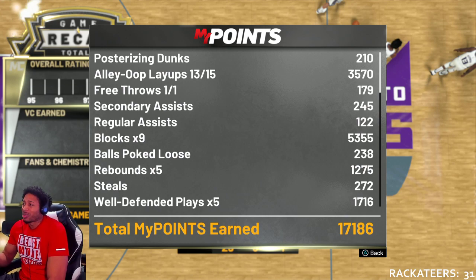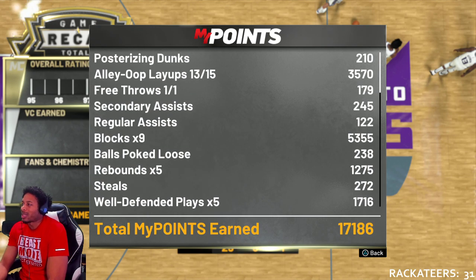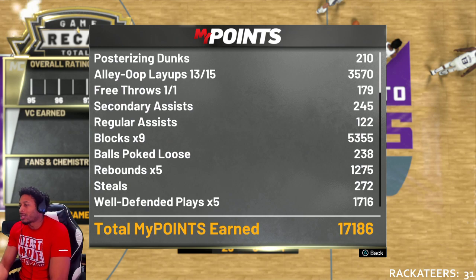Alley-oop, alley-oop, layups — I got about 3,500 out of that on five-minute quarters and I didn't even complete all of them. I got all of them except two — that's 3,500 points toward finishing badges. I even got a posterizer dunk in there. It really feels like catching the alleys, dunking on the fast break — that works the best. The easiest way: double tap L1 at the hash, let them set the screen, go back door and throw the lob, or call the center to come set the screen for you while you have the ball, then go baseline.